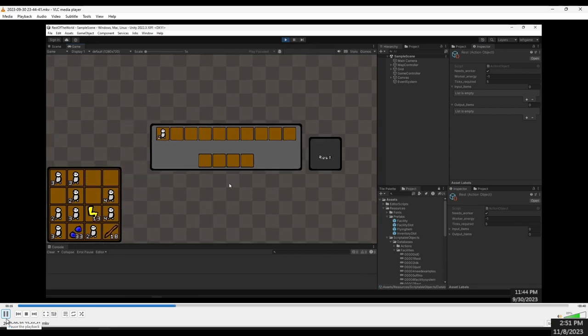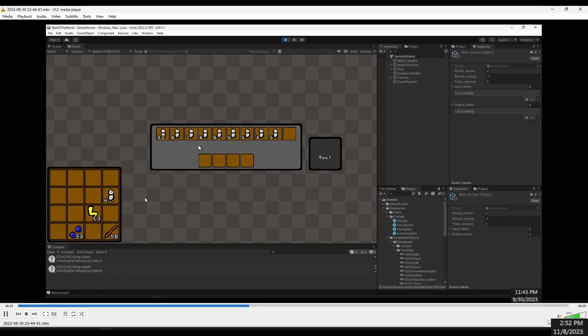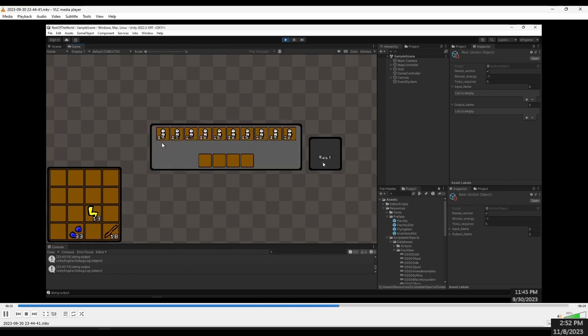I made it so that the tiles can actually do something. Here it needs a worker, it requires negative one energy, and it takes five ticks to complete. Since the energy is negative, it takes negative one energy from the worker, which means it should be increasing the energy the worker has. You can see for each worker the energy is increasing every five ticks — and even when the storage is closed, this number keeps going up, so they do work when closed.